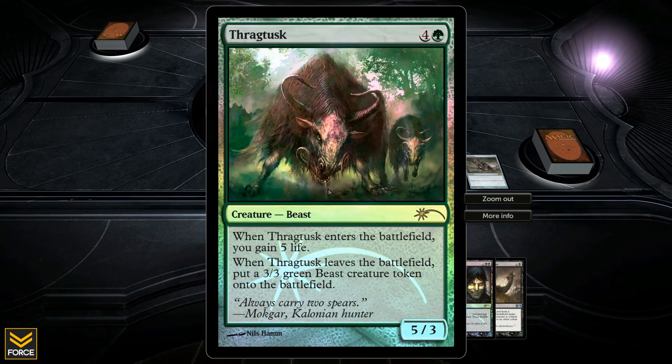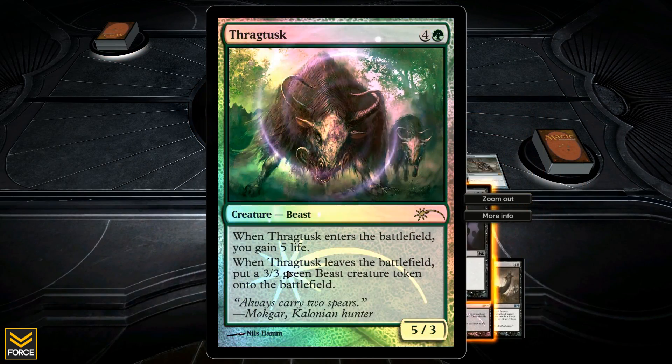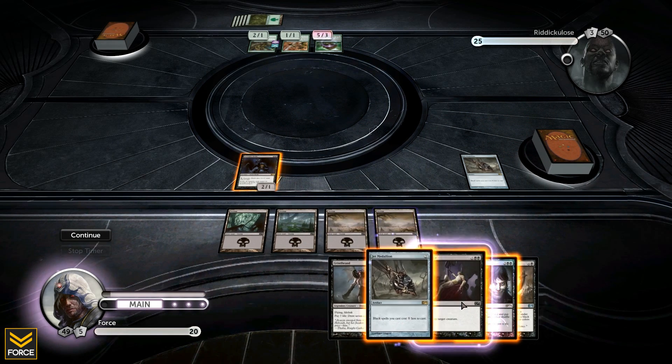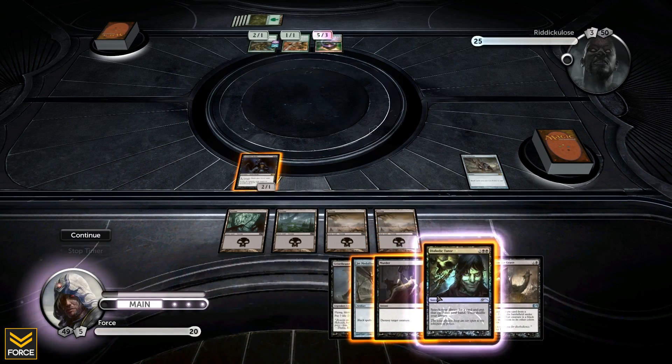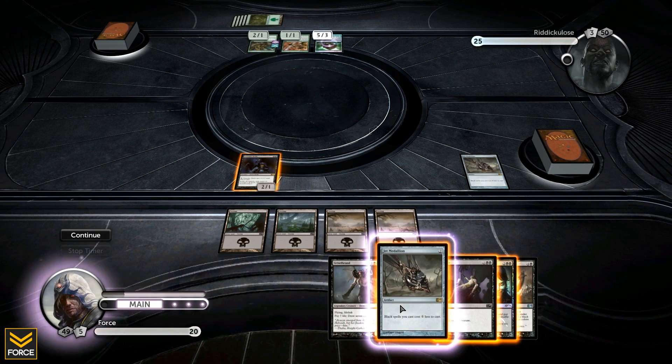He plays the five three Thragtusk - when it comes into play he gains five life, and when it leaves play he gets a three three beast token. Fine by me. I drew into Murder, which lets me destroy target creature. I can also play my Diabolic Tutor now. Murder is an instant, and I can throw down my next Jet Medallion.